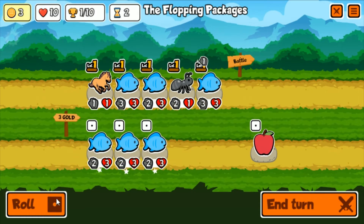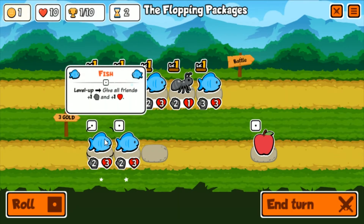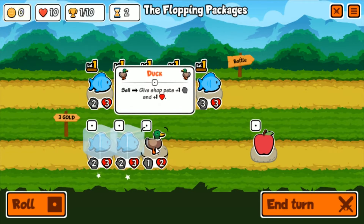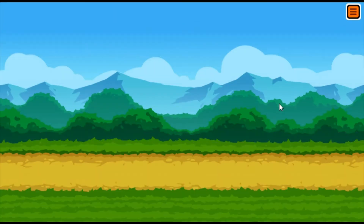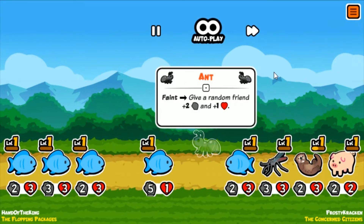We'll let the horse buff them, combine them. Why do we have so many fish? I mean I'm not going to complain, but I guess I am. We can freeze these - we could get a level three fish next turn if we wanted. This ant's just going to absorb so many buffs. What's here? Duck - not a huge fan. So many fish, that's a rarity, but they got good stats so no complaints.